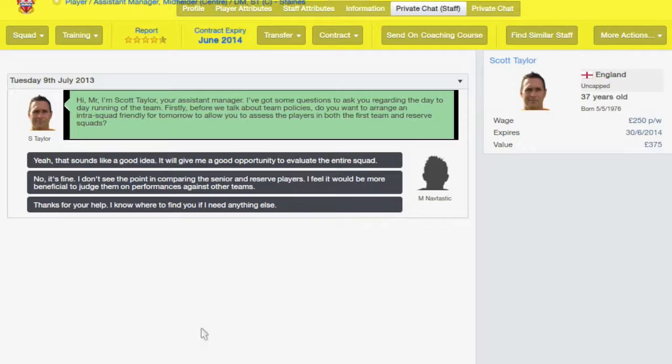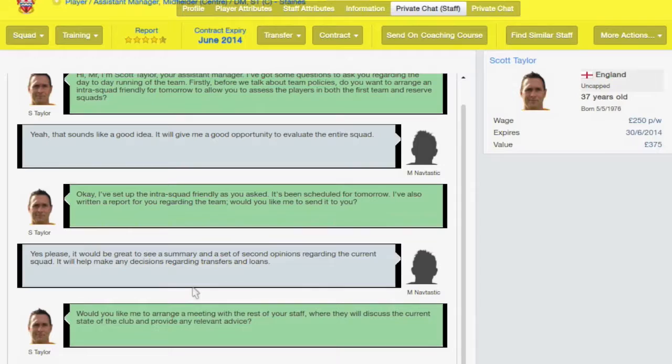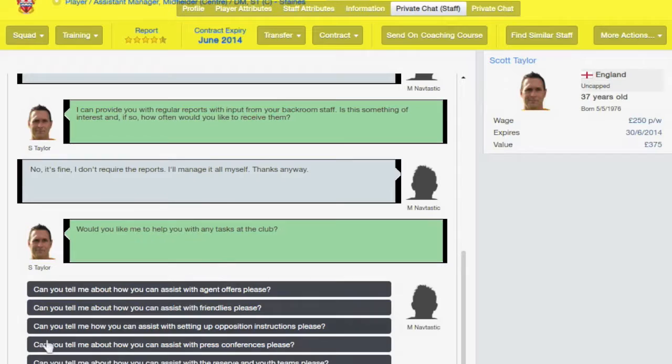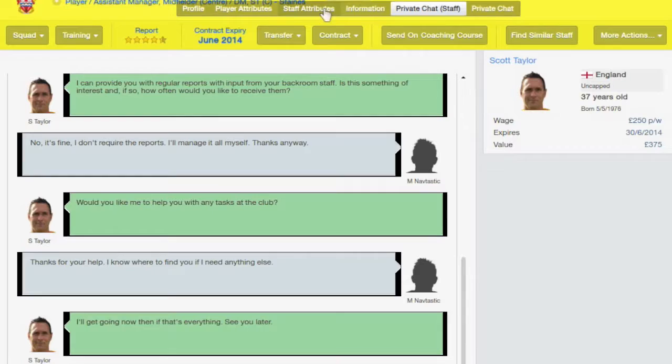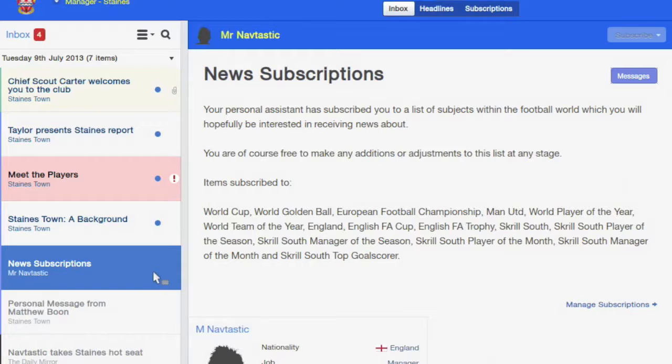Meeting with assistant manager Scott Taylor. What's to do today — team policies, sounds like a great idea. Arrange an inter-squad friendly — I'd like to do that. I always like to do that because before I play any other team, I get a good look at the players I have at my disposal, however good or bad that may be. In the Conference South I'm assuming it's pretty poor compared to the Premiership. In real life they're managed by Marcus Gale, the legend himself, and if you don't remember, it's Ali G's team — the massive. So it will be good fun.